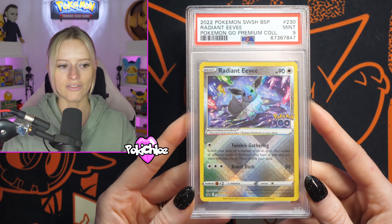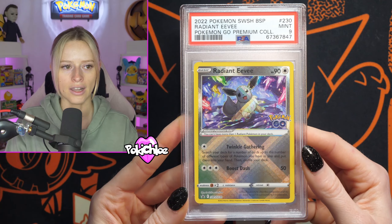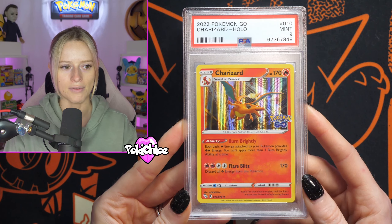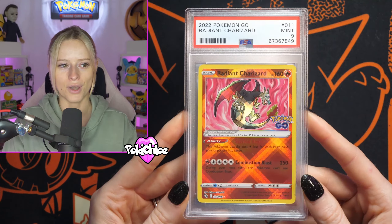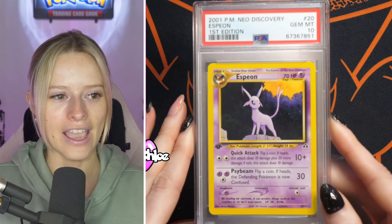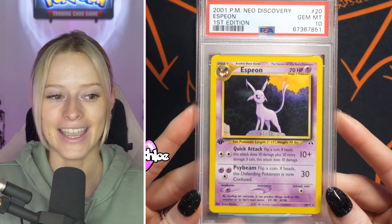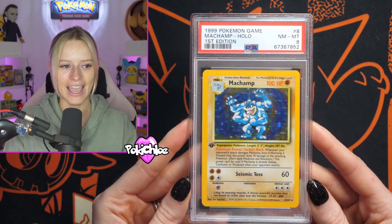We've then got the Radiant Eevee — this is the promo from the Radiant Eevee collection box that came out also with Pokemon Go earlier this year — coming back a PSA 9. We've then got the Charizard Holo from Pokemon Go coming back a PSA 9, the Radiant Charizard from Pokemon Go also coming back in a PSA 9, and a Radiant Blastoise from Pokemon Go — all nines on Pokemon Go this time for me. And then we have got a first edition Espeon from Neo Discovery — beautiful card, love the artwork — in a PSA 10. Very happy with that one. And then we have got Machamp here in a PSA 8.